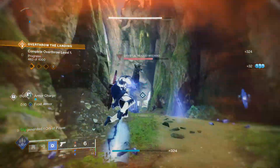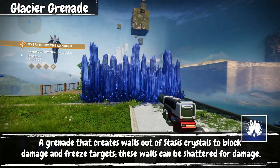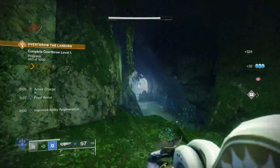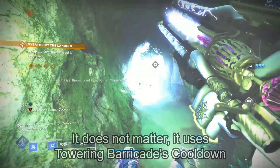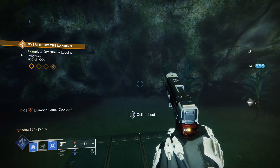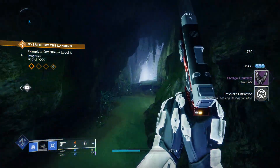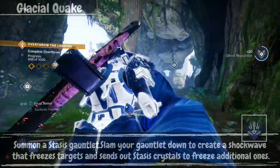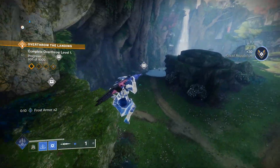For abilities, we're using Glacier Grenade because it's perfect for creating another wall of stasis crystals to get more AoE damage out. We have Rally Barricade — I don't think the cooldown between the two matters for Hoarfrost-Z as it has its own internal cooldown, but if it does matter, Rally would be the one to choose. Our only super choice is Glacial Quake, but we won't be using it too much because of the weapons we have equipped.